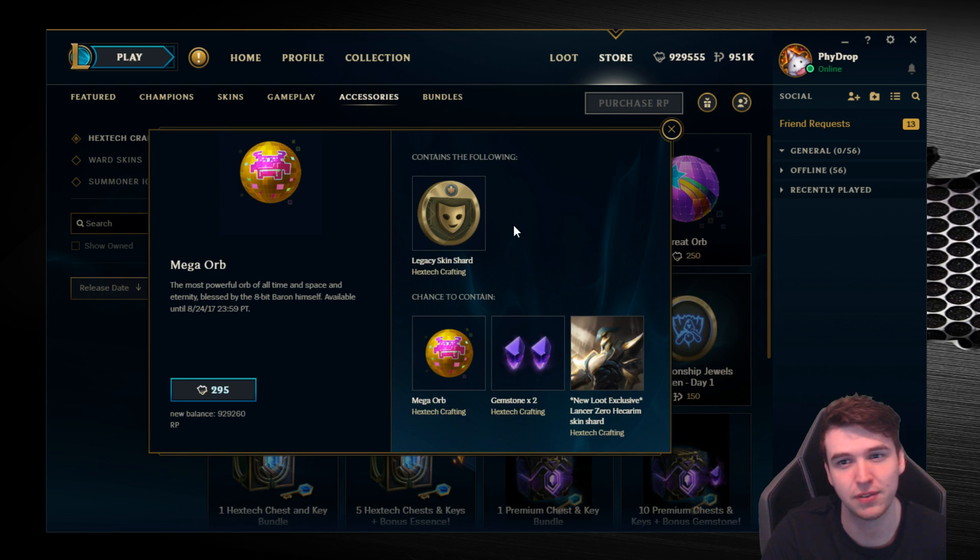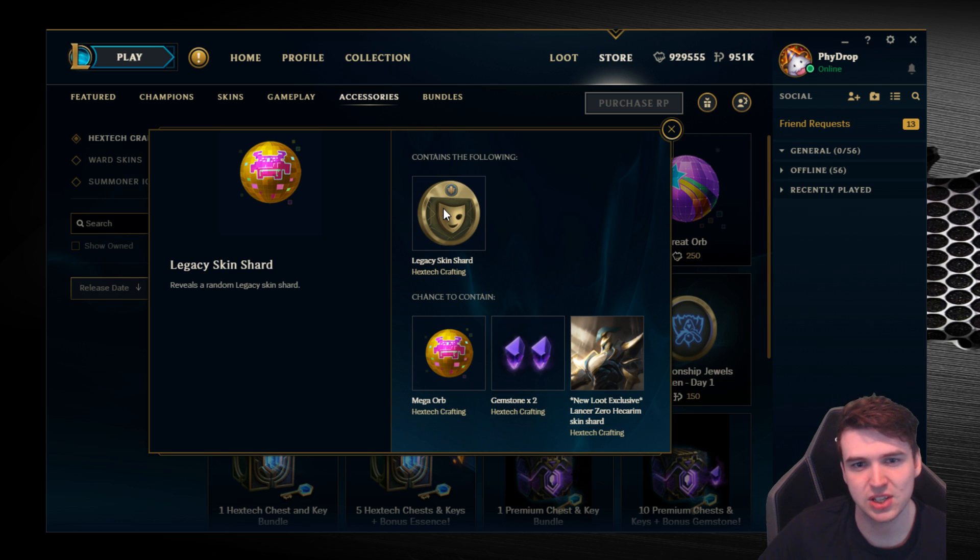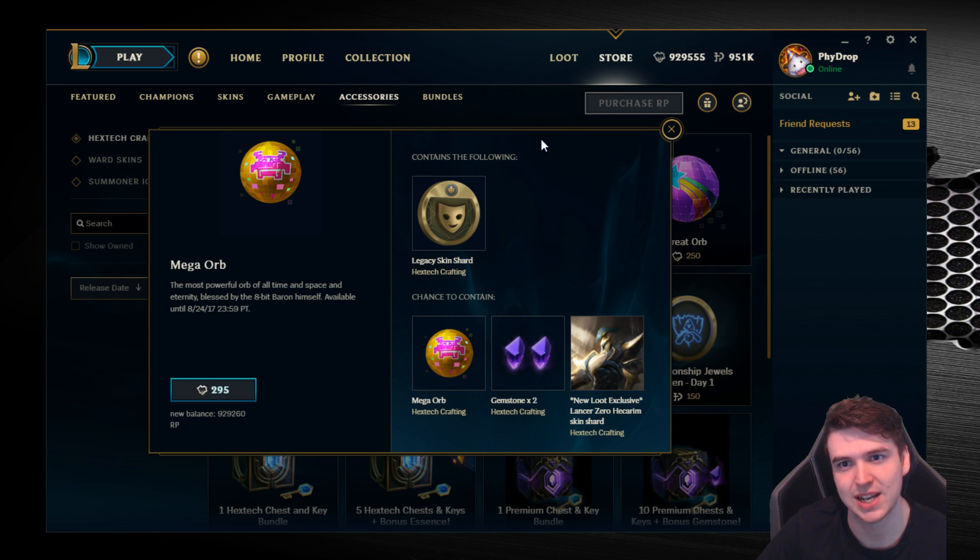And finally, for the mega orb — which is 45 RP more than the great one, so not a ton more but a bit — we have legacy skin shards, which means you can't buy them in the shop anymore. There's a chance to get another orb, and two gemstones this time. So if you're gemstone hunting, this is the one for you. It also includes the new loot-exclusive Lancer Zero Hecarim skin dropping with the patch.